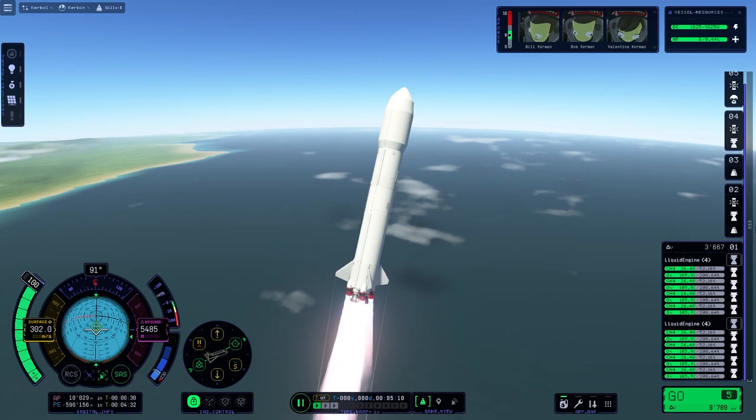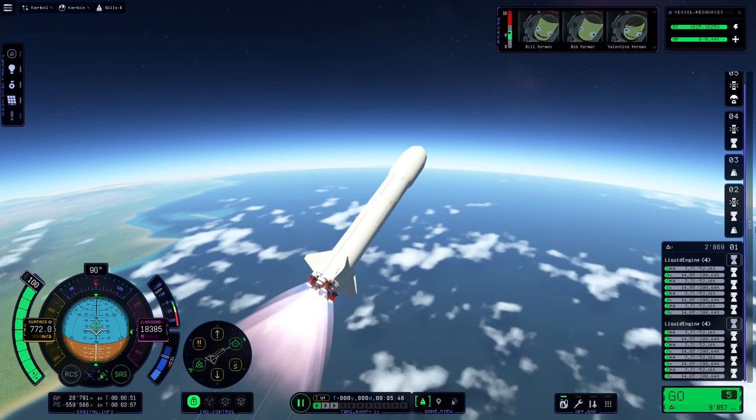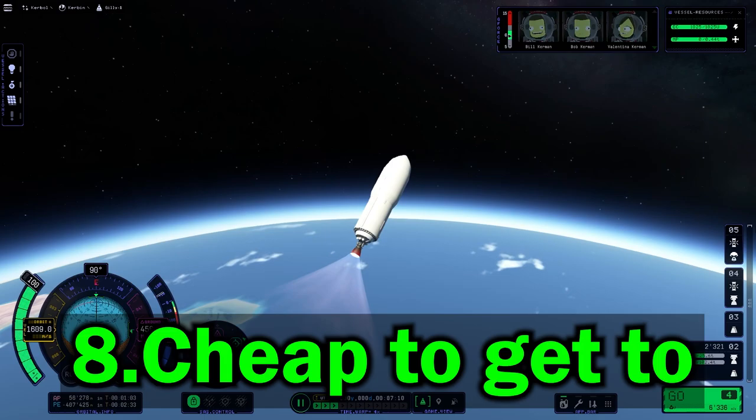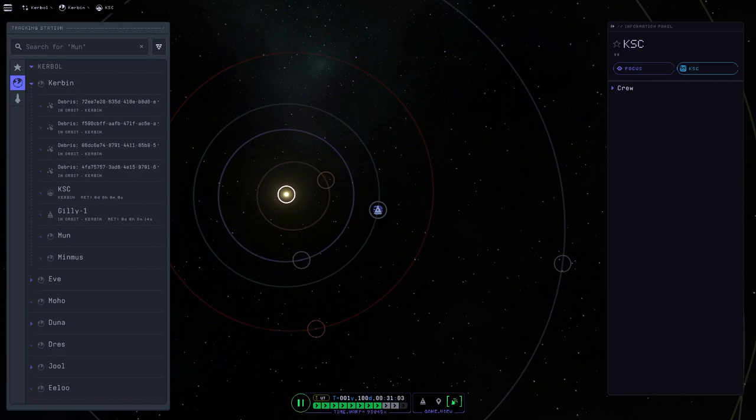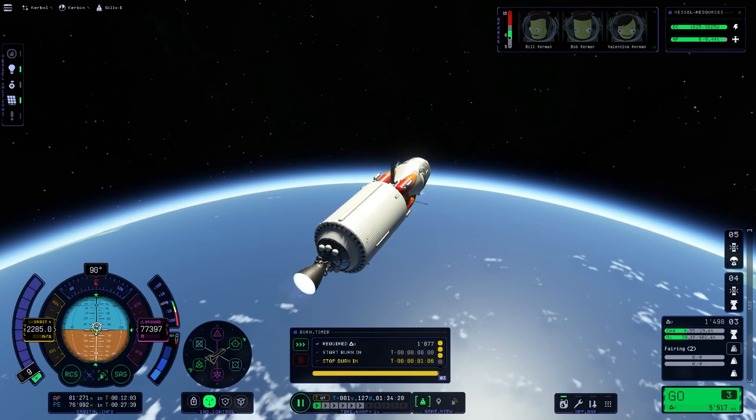While we are blasting off the surface of Kerbin, we can get to the first reason: it is really cheap to get to Ghillie, because EVE is a neighboring planet of Kerbin. It's about the same delta-V as the Mun. The only tricky thing is to get the transfer window to EVE right. To get a transfer window with EVE, EVE has to be 55 degrees behind Kerbin.